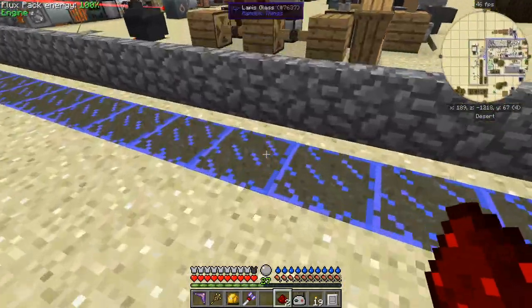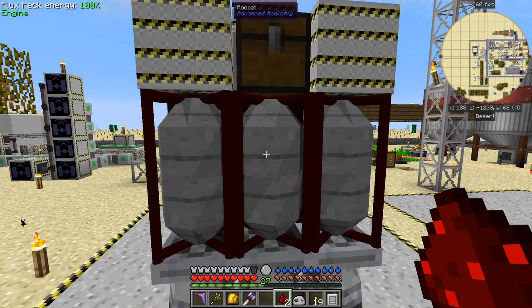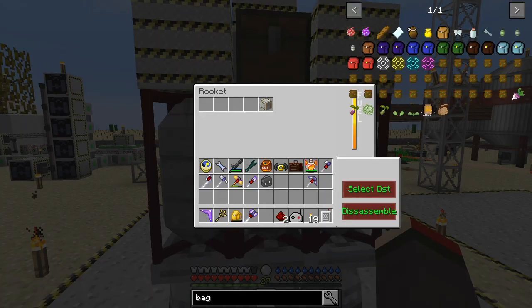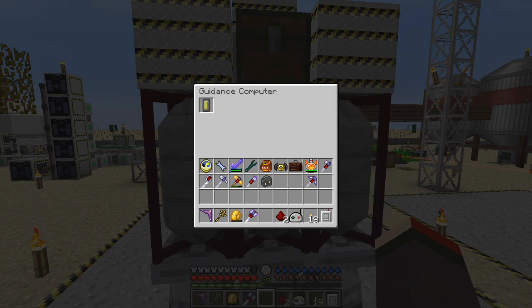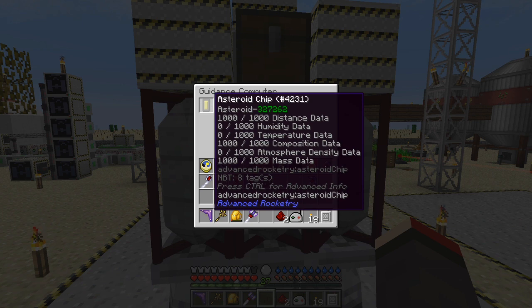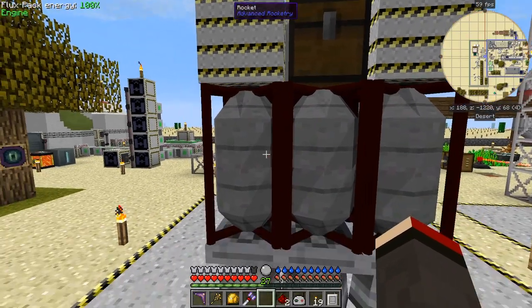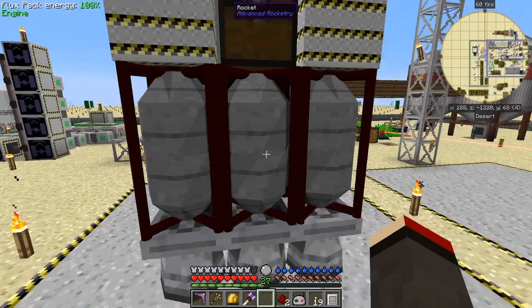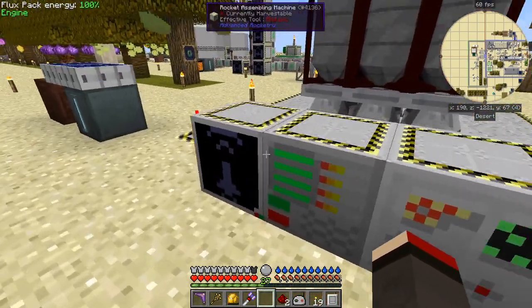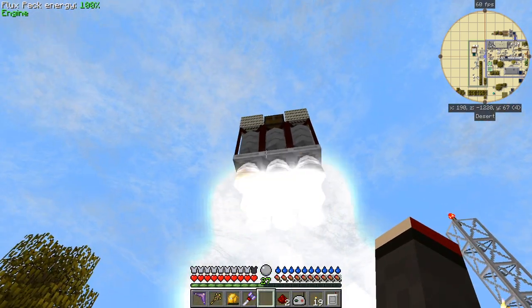Now I think we're ready to launch the asteroid rocket. Let's have a quick look - I've removed JEI with control+O. In the guidance computer I have an asteroid chip full of information. In the rocket there are oak chests on top - they're not actually appearing in the view, but there we are. Let's launch this now. Let's just check its fuel is ready - it's fully prepared. And let's launch it. This one goes up a lot faster because it's got nine engines on there.